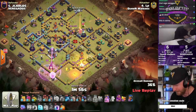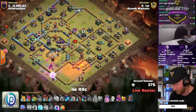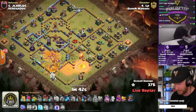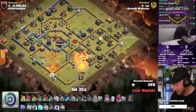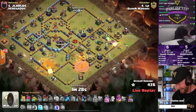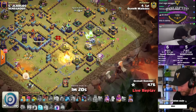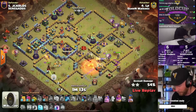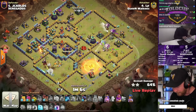The queen gets briefly distracted by ground skellies while the flame flinger works the top right of the base. The king was collapsing to get the eagle artillery down with the phoenix — completely off-screen but LP was multitasking. He also gets the defensive cc pulled and the defensive queen down with the phoenix, making the king invincible for a bit. Then LP deploys a golem and the warden in from the right — a completely custom army approach. He throws in the world champion to join the warden and golem going after the scattershot while the flame flinger finishes off the multi inferno.